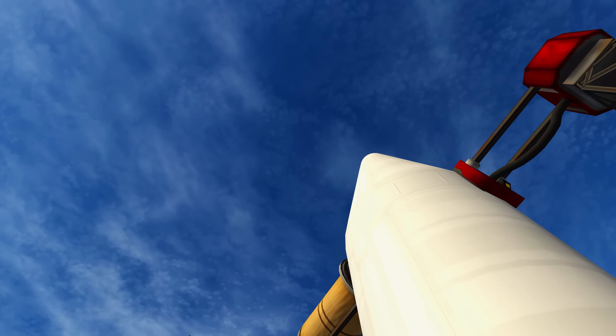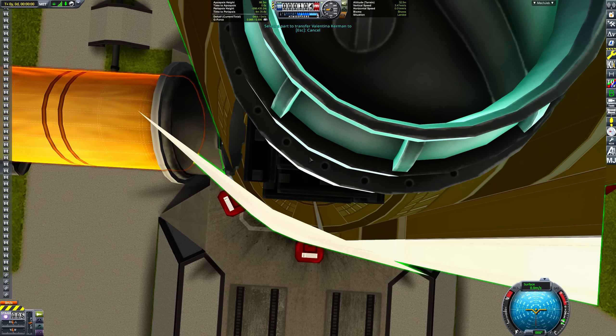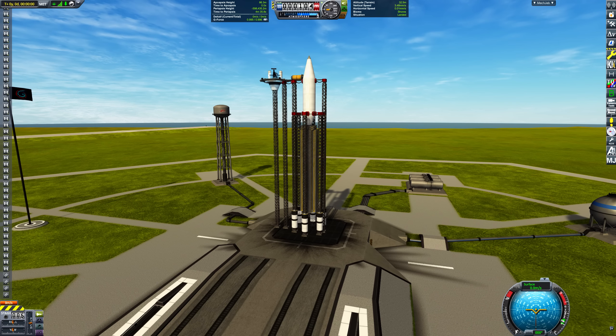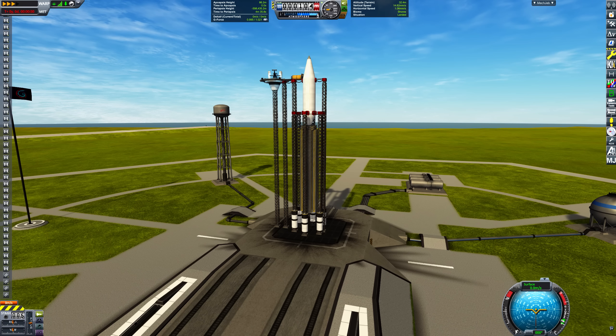Buckle up, Valentina. This is going to be a wild ride. After getting Valentina comfortable in her airlock, the next step is to engage physical time warp. This increases the physics time step, which in turn increases the impulse provided by the decouplers. Unfortunately, we can't quite get this up to 4x time warp due to kraken issues, so I designed this first stage to use 3x time warp.